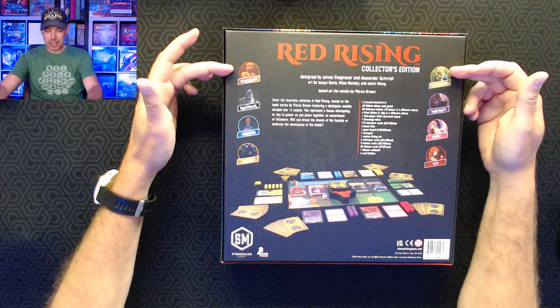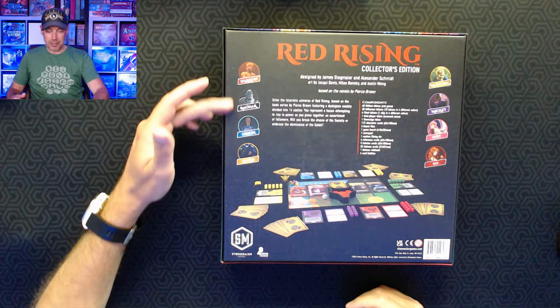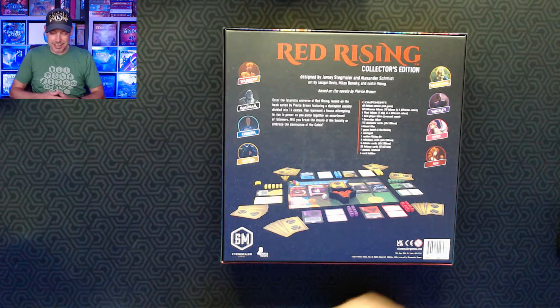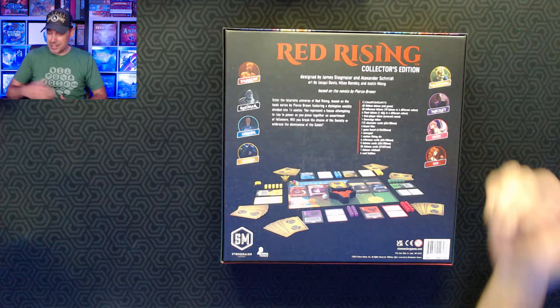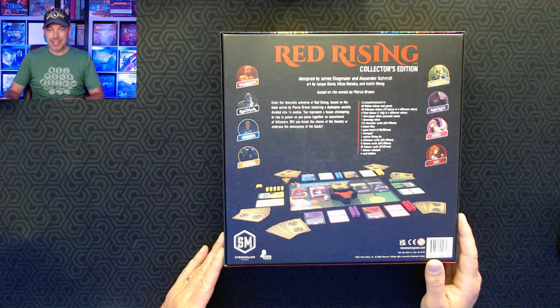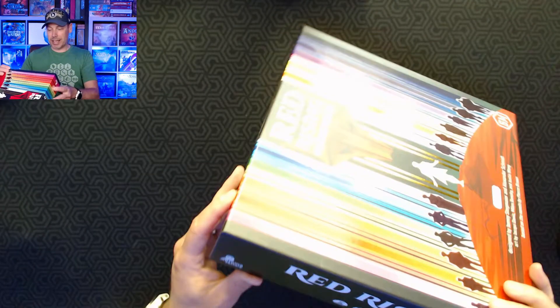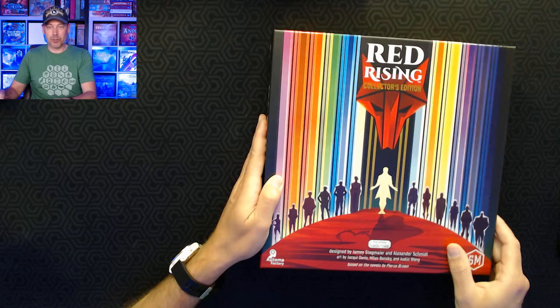You can see some of the characters here. Daro is the key character; Ragnar is one of his sidekicks. Orion, Severo, Mustang, Mickey, Evie, Eo — if you've been reading the books, you'll recognize those key players. On the side of the box, it says it's a 40 to 60 minute game for one to six players, ages 14 and up.